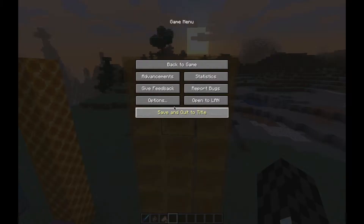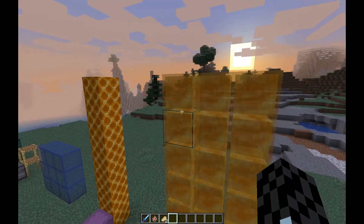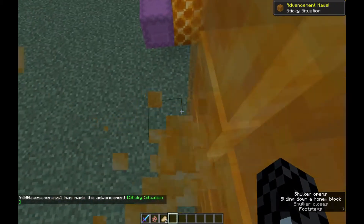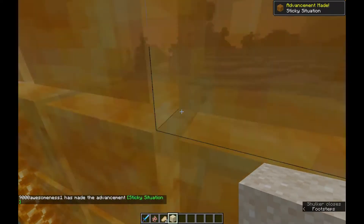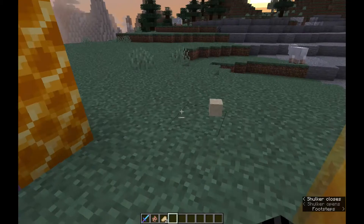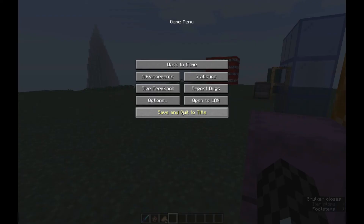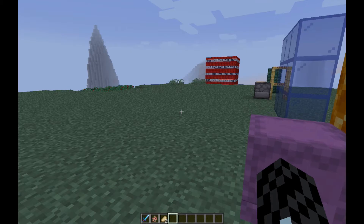Another thing with honey blocks: when you were to slide down one, it would just make a walking sound. Now we also got a new achievement — it'll say 'sliding down honey block.' Let me get rid of that sand and the subtitles.